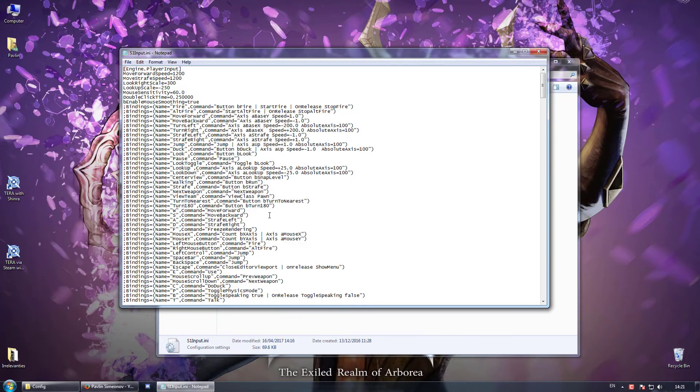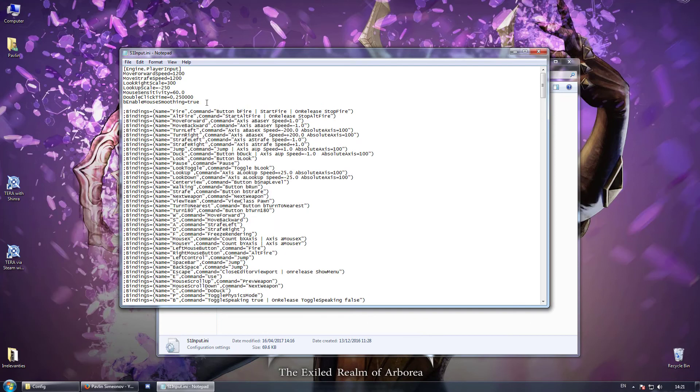Create a new line after EnableMouseSmoothing, which should be set to false by the way. If it's not, you can do this now.